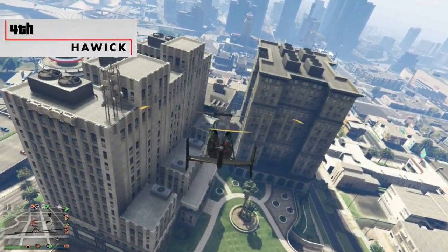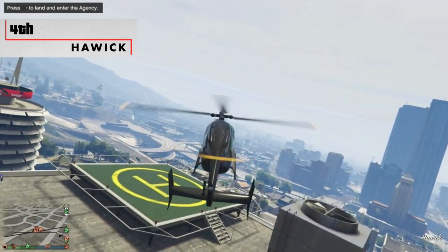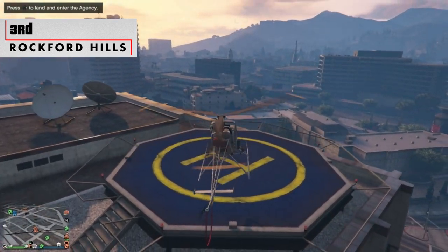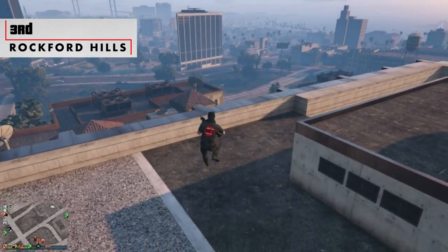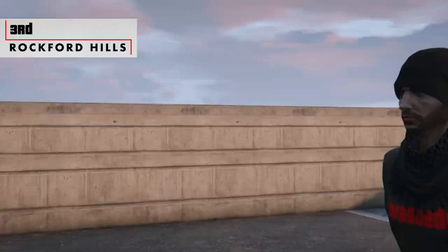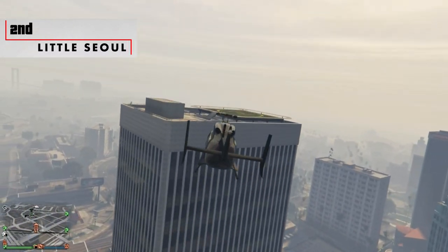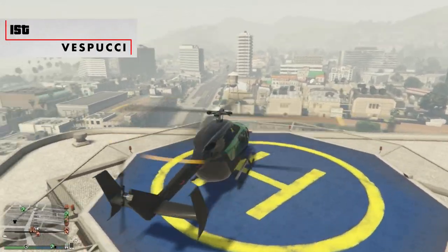The worst helipad is Harwick, due to two angles of approach being blocked off by two buildings, but it does have the roof door entrance close to the landing zone. In third is Rockford Hills, mostly due to how far away the entrance door is from the helipad. Second place is Little Soul, as it's the highest of the four to land on. And the best helipad with tons of space is Vespucci.